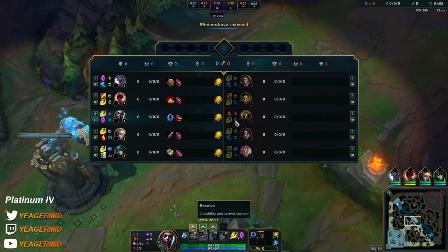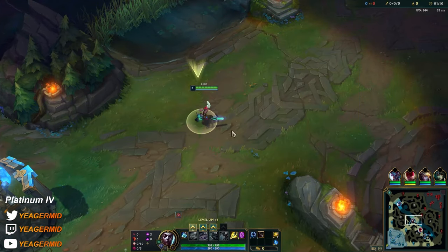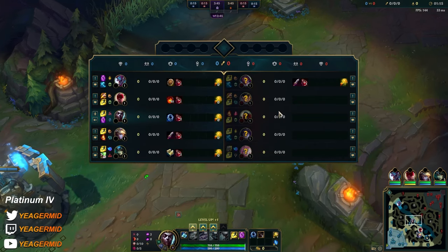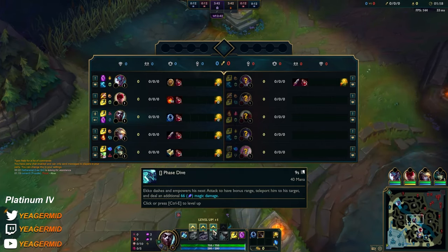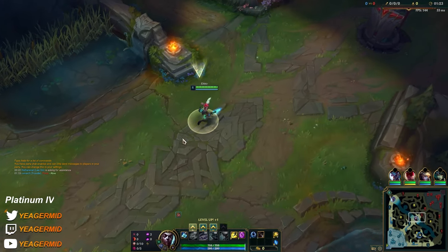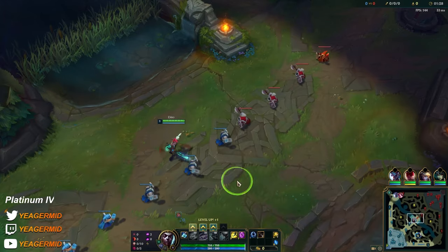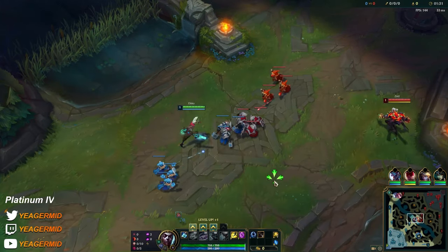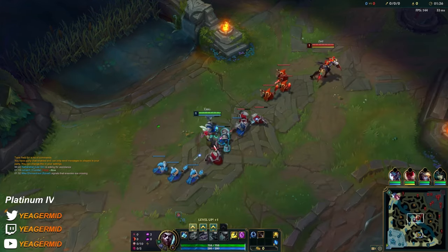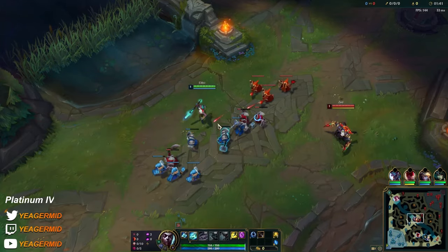In this game I'm playing against Zed and he has Resolve, which is most likely Bone Plating. So if I take E and try to trade I'm going to lose it, so in this case I'm just going to start the Q. But if he did not have Bone Plating, then I would start the E and it would allow you to play aggressive already from level 1.